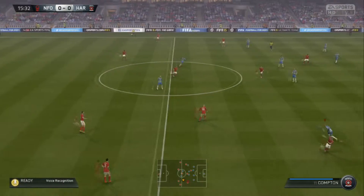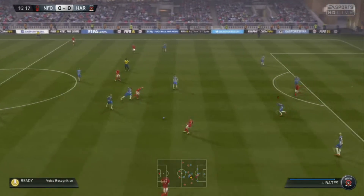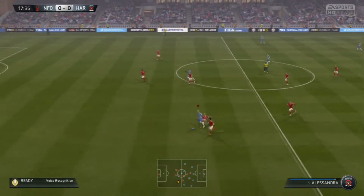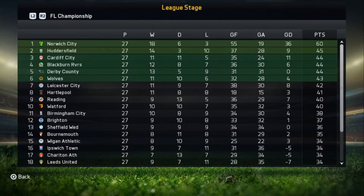He plays a short ball forward, now they're on the attack trying to get through the middle. He does so, passes it right out, but a tackle there and it goes to Compton. Alessandra now with the ball going for a run down that wing, doesn't manage to do so. Compton coming across trying to get the ball back. Holden closing up, manages to do so and clears it away.